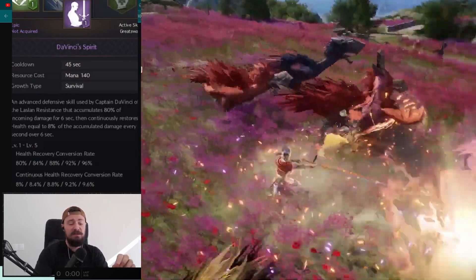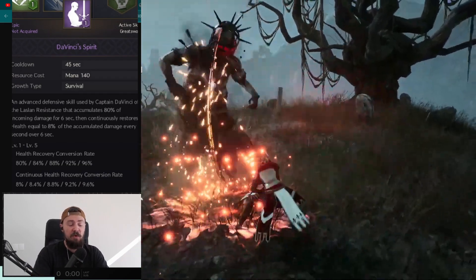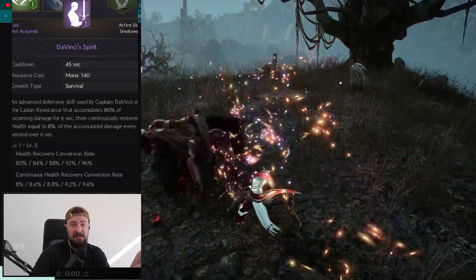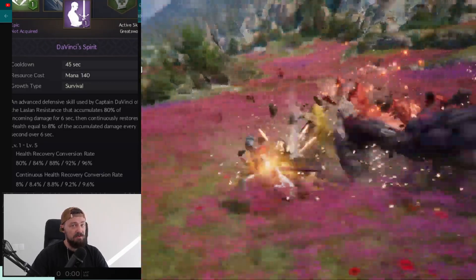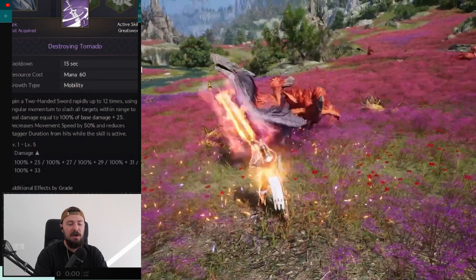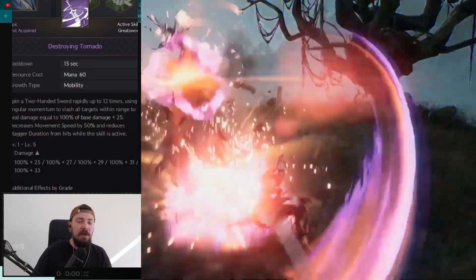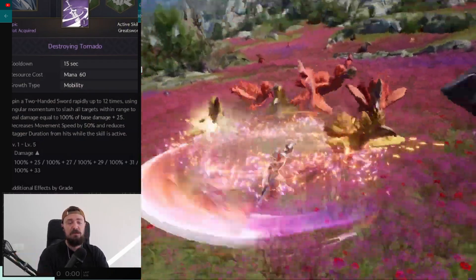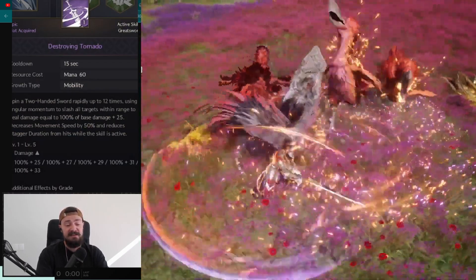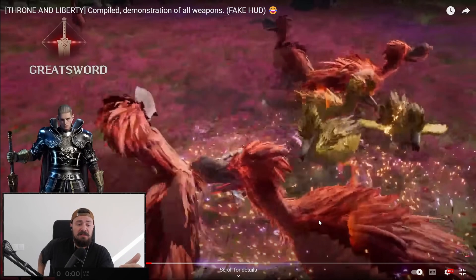Da Vinci spirit gives you 80% resistance to upcoming damage for 6 seconds, and restores health equal to 8% of accumulated damage every second over 6 seconds — kind of tanky. With passive skills to increase health, and more health meaning more damage, everything comes together. And you have destroying tornado where you spin for 12 hits doing great AoE damage. That's your main PvE skill. Greatsword looks like a decent tanky frontliner with great damage, stuns, and the ability to charge targets — they won't run from PvP.